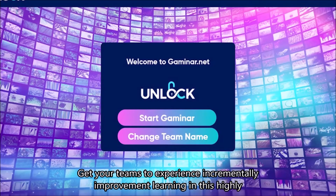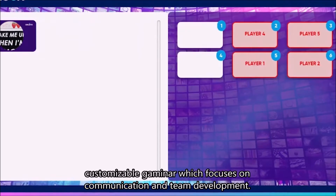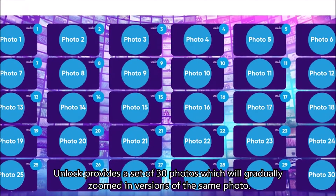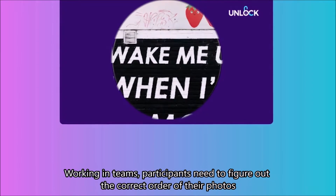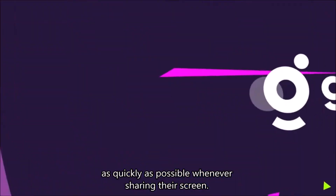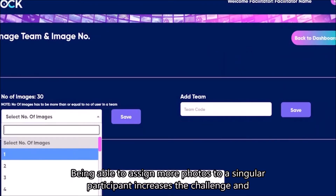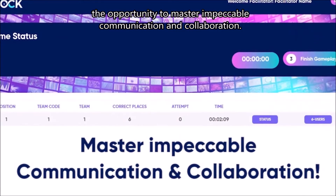Get your team to experience incremental improvement learning in this highly customisable gaminar which focuses on communication and team development. Unlock provides a set of 30 photos which are gradually zoomed in versions of the same photo. Working in teams, participants need to figure out the correct order of their photos as quickly as possible without sharing their screen. Being able to assign more photos to a singular participant increases the challenge and the opportunity to master impeccable communication and collaboration.